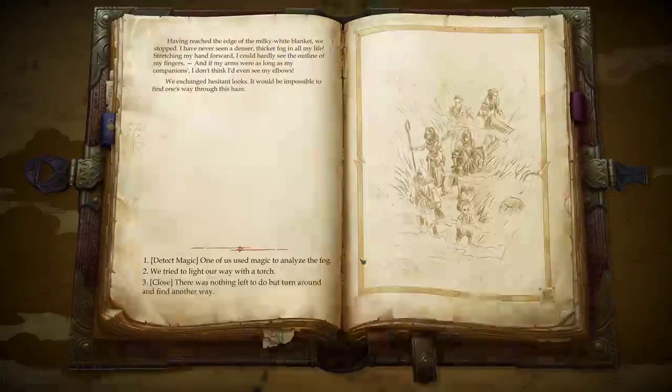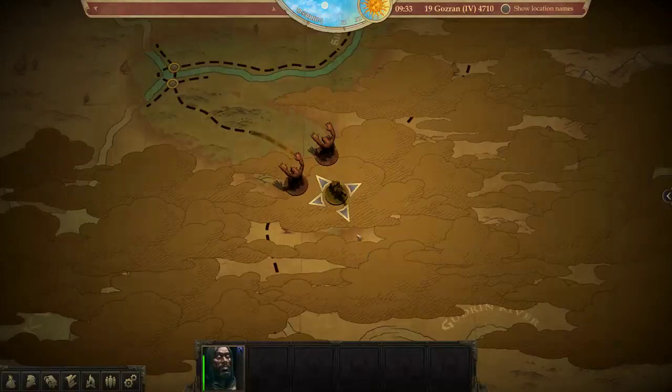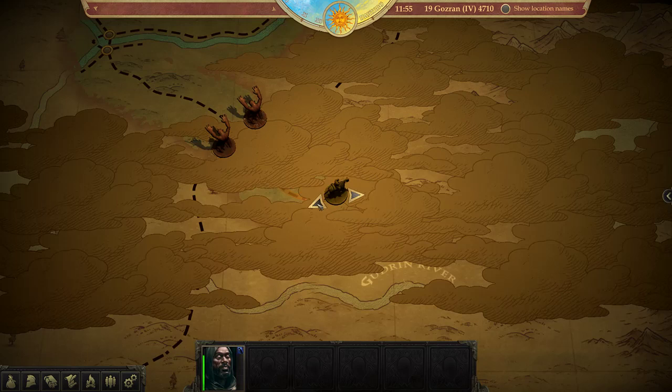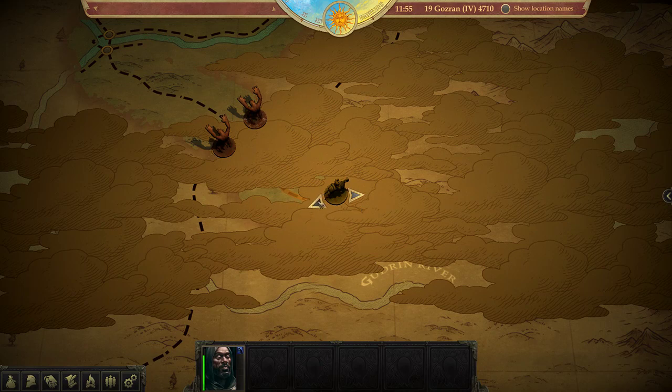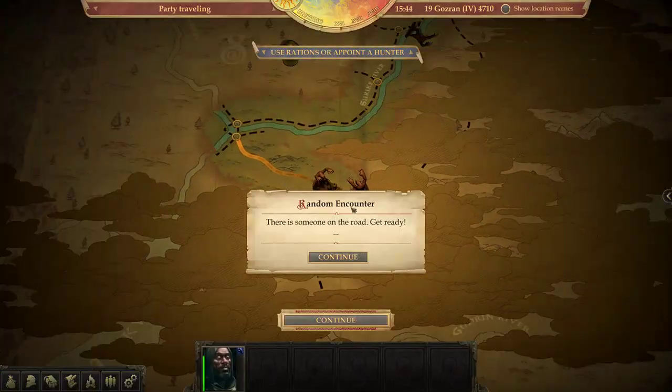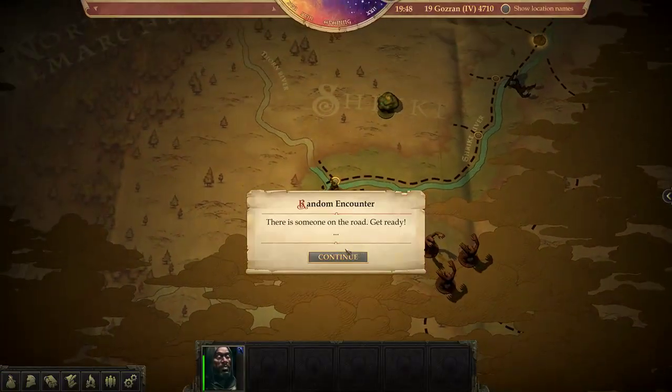So you wait for the window to pop up, press R, press Escape, then press Space Space. Pressing R gives you a lot of time, but pressing Escape and Space has to be pretty much immediately after. So the sequence is: R, Escape, Space — just like that.